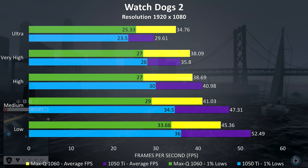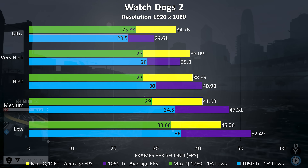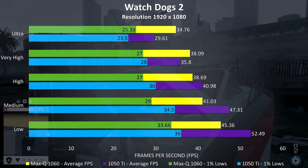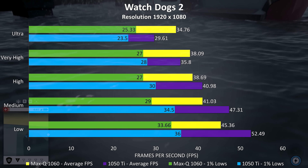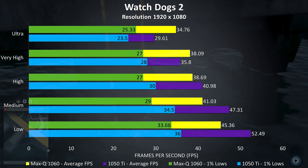Watch Dogs 2 is a fairly resource-intensive game, and we can see the difference between the two is even less here, with the 1050 Ti actually performing better at the lower setting levels, possibly due to the higher clock speed and there being less work for it to do. Due to this, the overall performance of the 1060 with Max-Q is 2% worse than the 1050 Ti, as we're only getting better performance at very high and ultra settings.